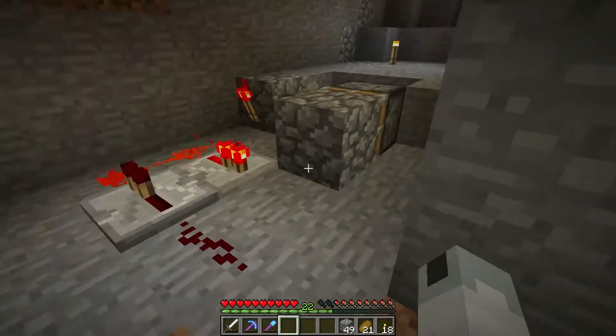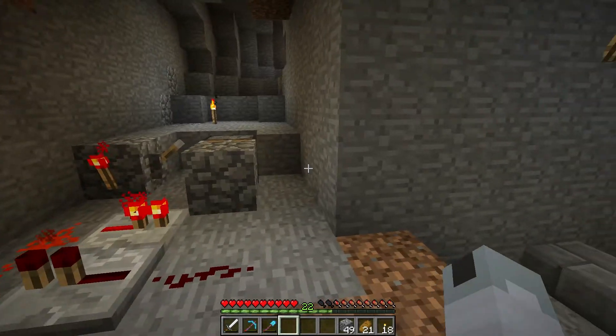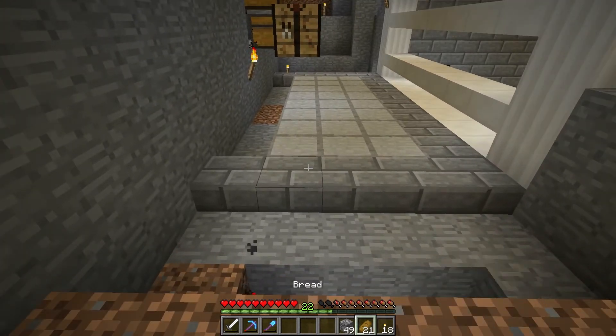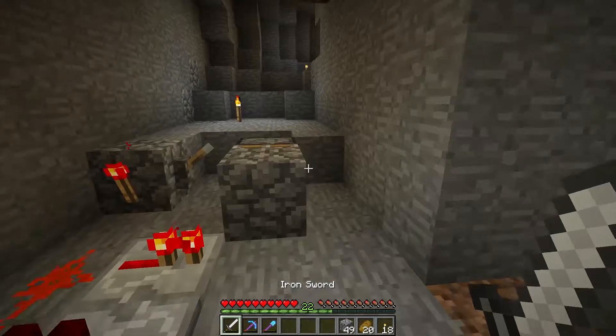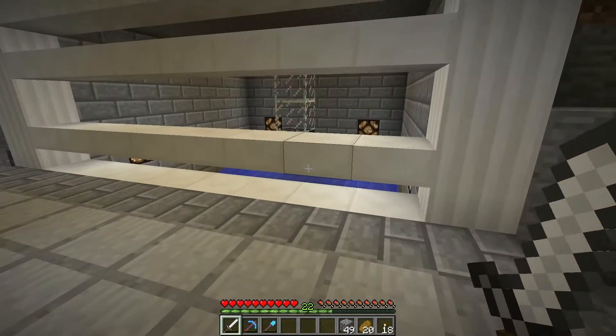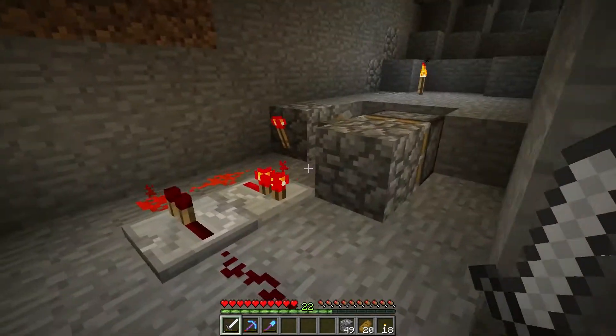And if you don't know what persistent zombies are, they're zombies that will not despawn no matter how far away you go. Because usually, hostile mobs will despawn instantly if you get 128 blocks away. But if a zombie is holding something, or wearing something — like a pumpkin on his head, which is what we do — then they will not despawn.